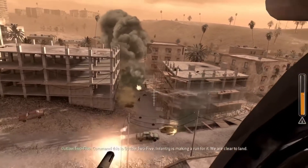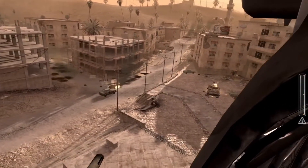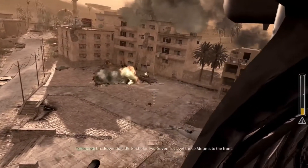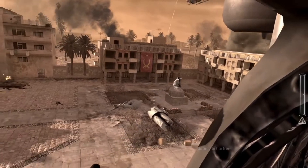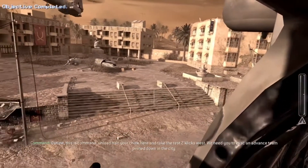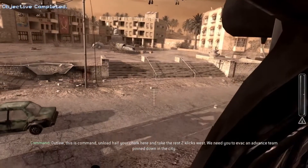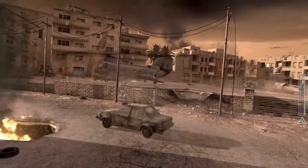Command, this is Outlaw 2-5. Infantry is making a run for it. We are clear to land. Roger that. Back clear 2-7, let's get those Abrams to the front. Avval, this is command. Unload half your chalk here and take the rest two clicks west. We need you to evac an advance team pinned down in the city. Go, Marines! Move out!